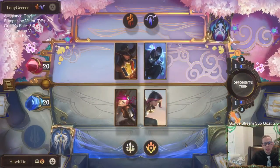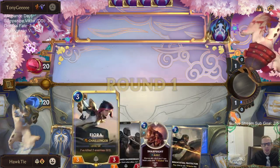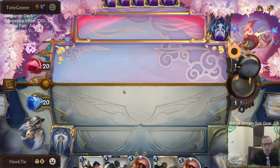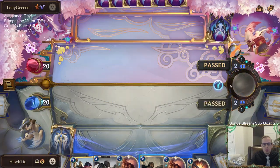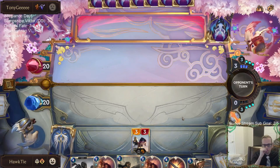I can tell you right now this is going to be more difficult — they're going to have a better hand than last time because they did nothing last time. Now I don't have something on turn one or two, but I like the Fiora into Bannerman Protector line to save Fiora. Right now we're basically just a Fiora deck — just protect Fiora, save your world.